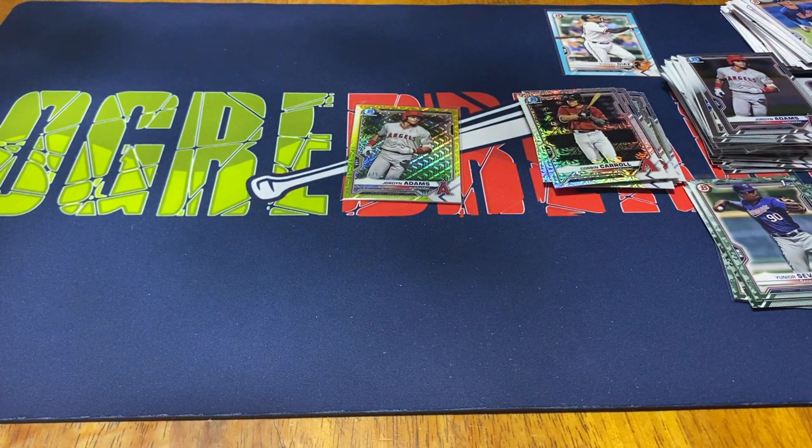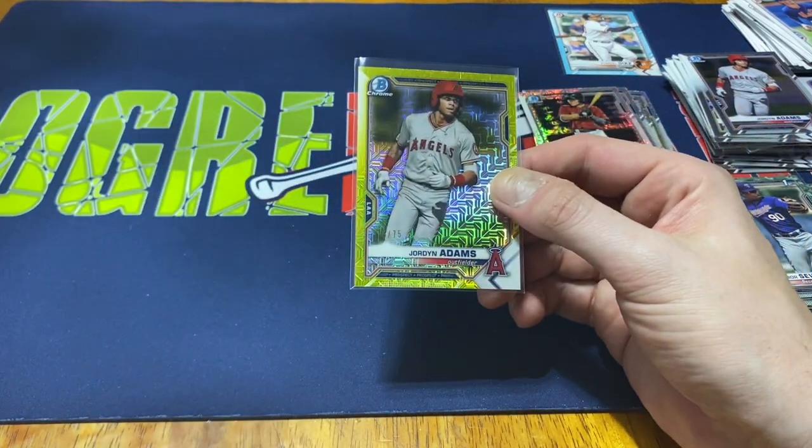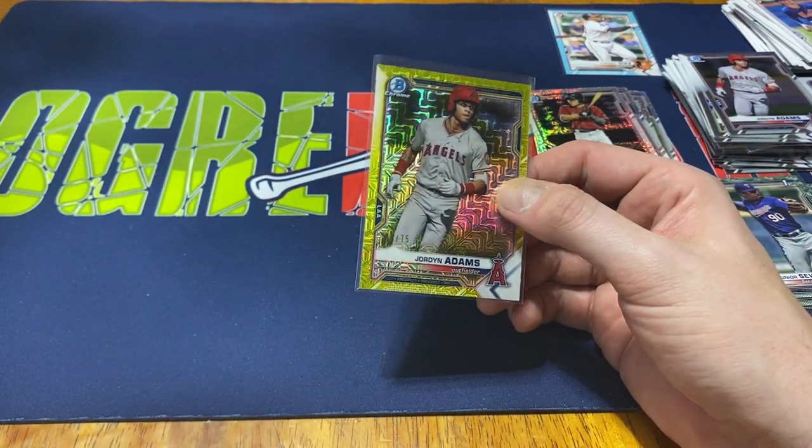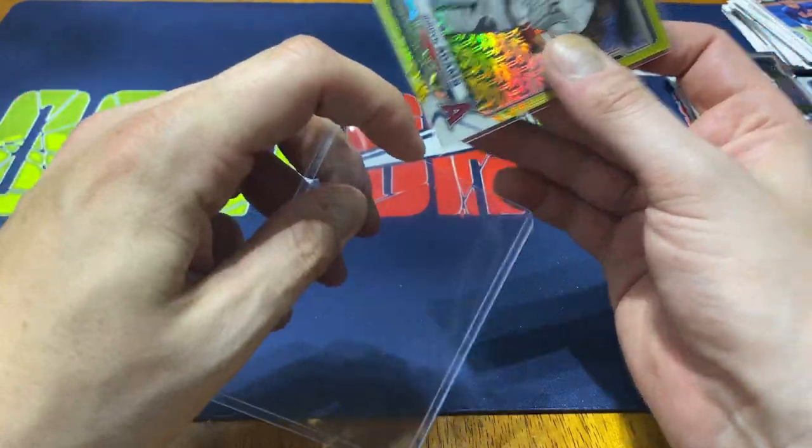Overall, a little bit of an underwhelming opening for sure. I was kind of hoping to hit something a little bit better for you guys. Not all of the openings are going to be filled with big hits. But it was nice pulling the Jordan Adams numbered to 75 — maybe that kind of saved the opening, maybe not.